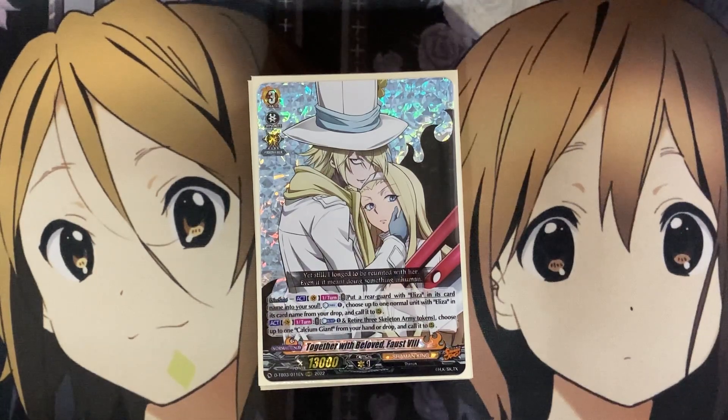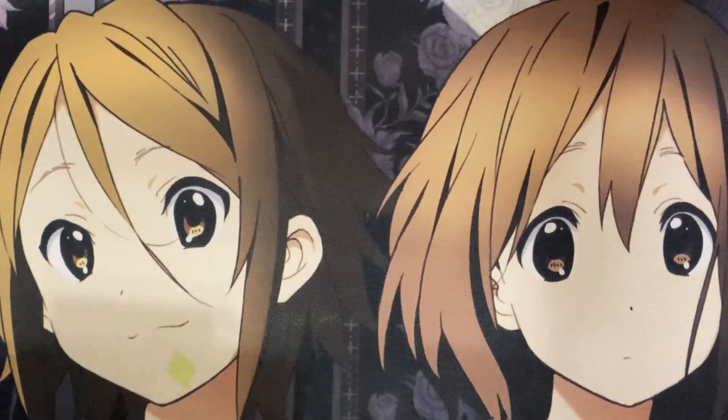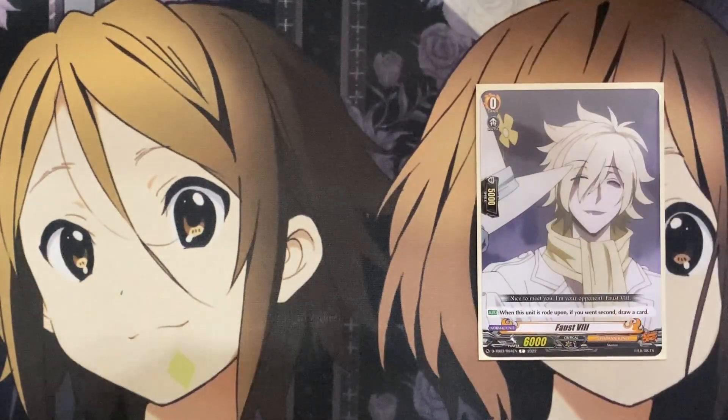So that's going to be the big focus of this deck. Unlike some of the other Shaman King decks, this deck doesn't really use too many other cards that are other units and names, because you do want to focus on Eliza and Faust altogether. So let's go ahead and get started with the deck profile. For the ride deck, our starter is Faust the 8th. When rode upon, if you went second, draw a card.